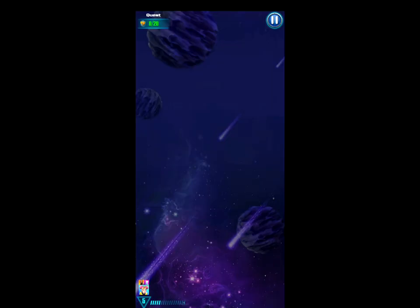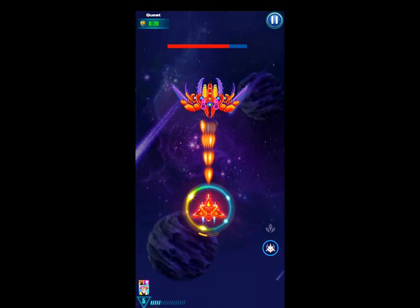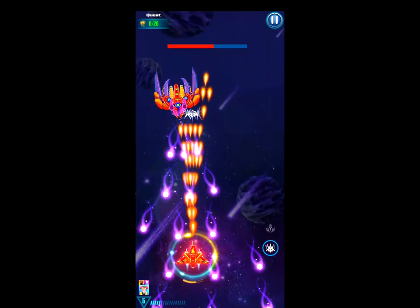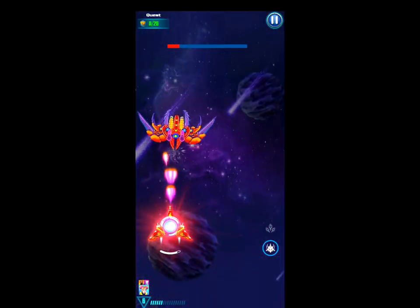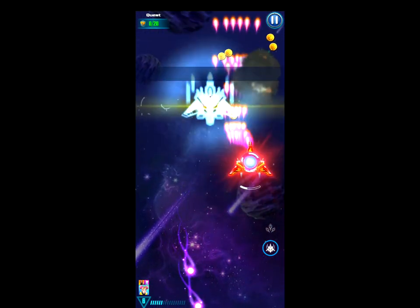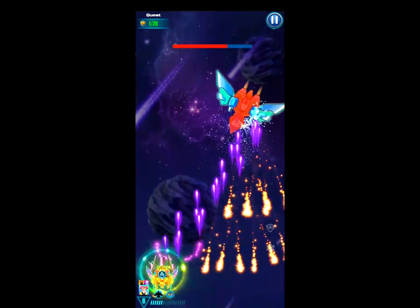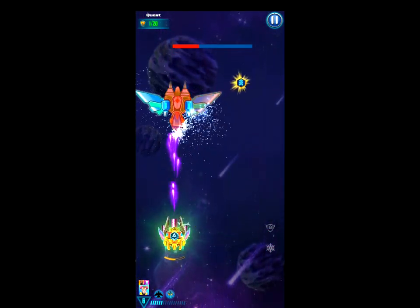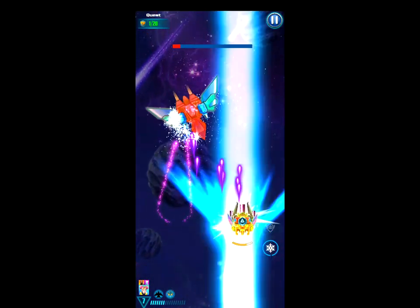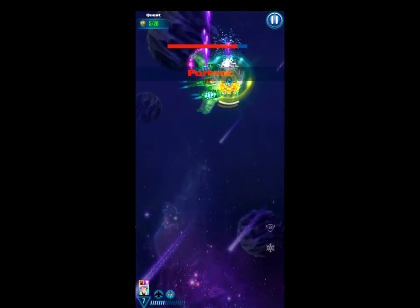So I have ten seconds of invincibility for every single boss basically. Plus after I defeat the first boss I should get some sort of ship drop, and that should allow me to get through this really quickly if it's something decent. It does rely quite a lot on luck though. For the later stages this should make them really easy. The other method might be more effective if you only want to farm crystals.